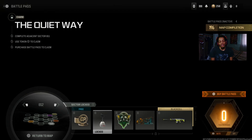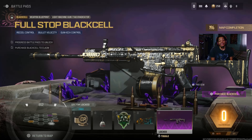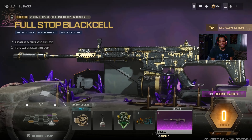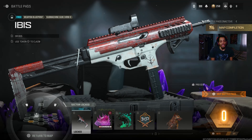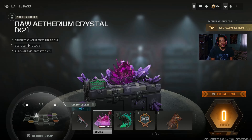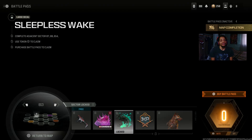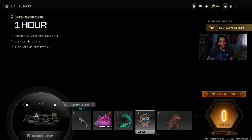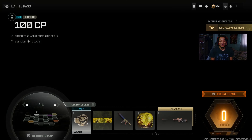We got 100 COD points, a charm, a sticker, a loading screen, and a black cell plus normal skin for the Tacvex Eradicator — that looks absolutely insane, just dripping. Then we got a blueprint for the HRM9 — I wish it had a black cell too — and this blueprint is for zombies, probably rare or maybe pack-a-punch level. Loading screen, one-hour base WXP.